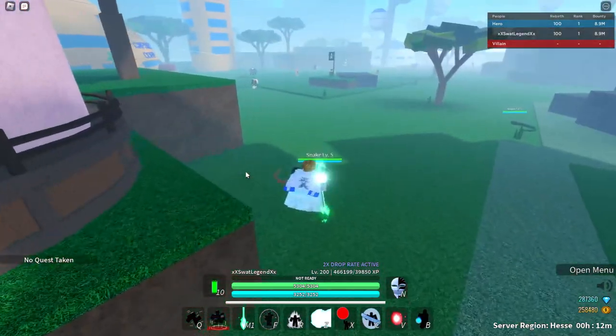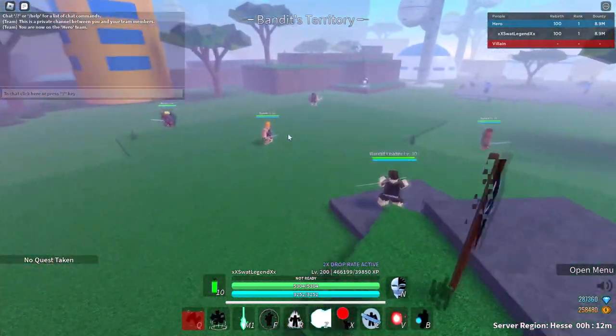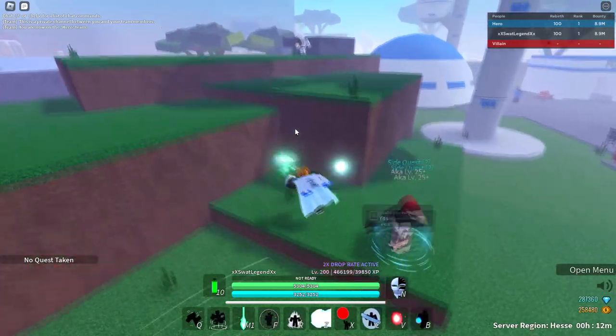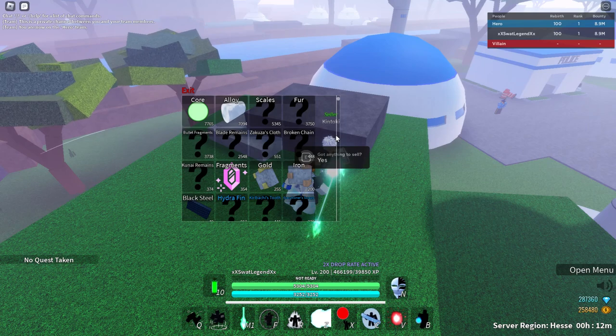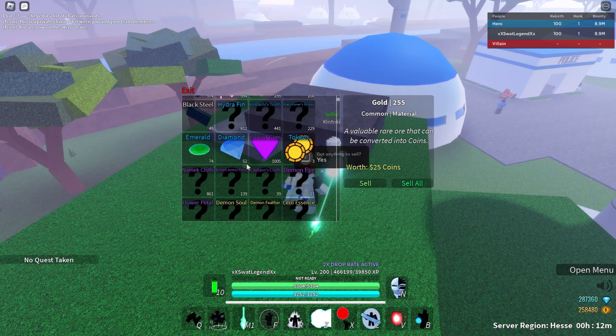If you start from spawn and go all the way over to the bandit camp, there's an NPC up there. That NPC is actually pretty valuable for high rebirth players because Kintoki is basically where you sell your unwanted items. Now, players might think, 'Oh, I'm going to sell gold and iron, maybe even diamond, emeralds and all these things.'